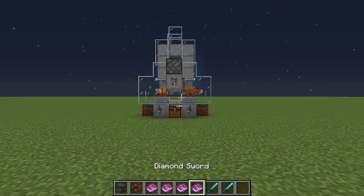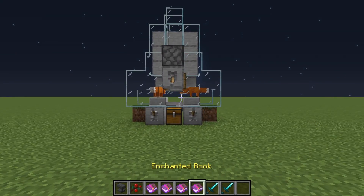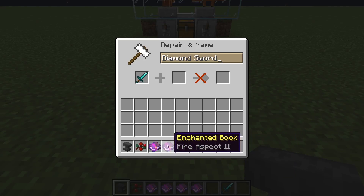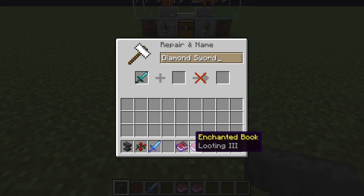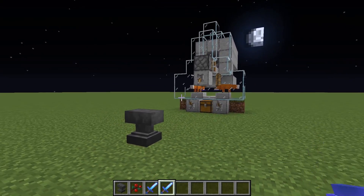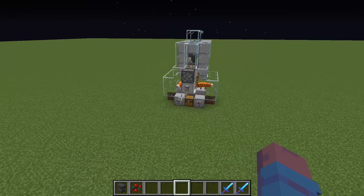To build this farm, you're actually going to need two diamond swords, so you're going to have to be pretty established. You're also going to need four enchanted books for your diamond swords — get an anvil and enchant them with Fire Aspect 2 and Looting 3. You can get these enchantments from villagers. You're also going to need two foxes, so make sure you're near a spruce biome or a place where foxes spawn.